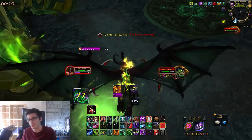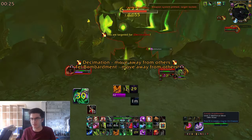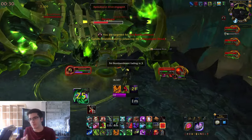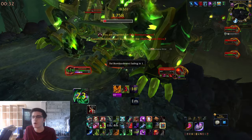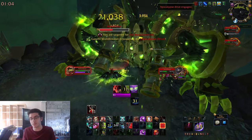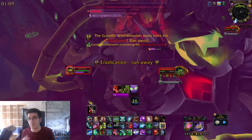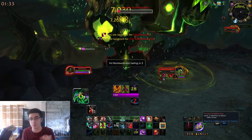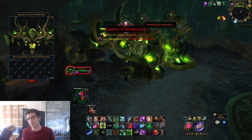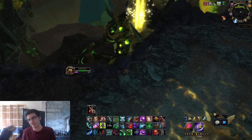You might end up really high up and take some fall damage — nothing too risky, just make sure to heal yourself up. The most important part: when you damage him to certain health points and he comes down to the ground, you can kill the Annihilator and Decimator cannons. Just make sure not to kill them both at the same time as it can bug out the boss. Kill one the first time, then one the second time, then go in and kill Garothi. Super easy boss — done.